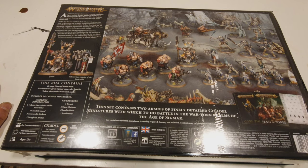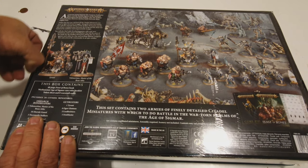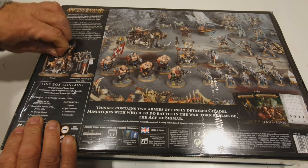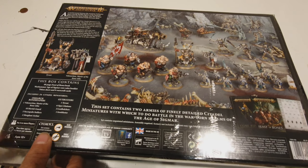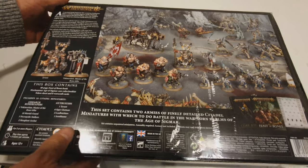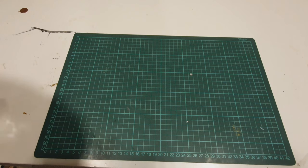The two leaders are Vokmortarian, Master of the Bone Tithe, for the Bone Reapers, and the Tyrant for the Gutbusters. This product only came into the shop this afternoon — the guys from Sixes to Hit very kindly brought it down so we can have a quick look.